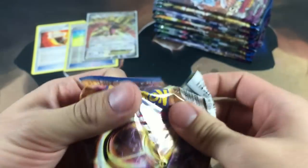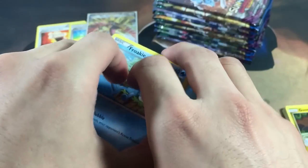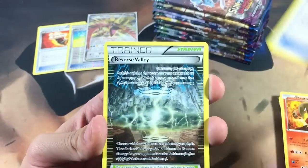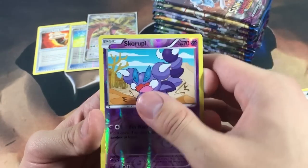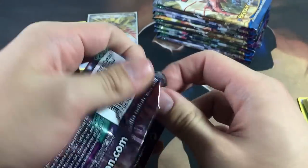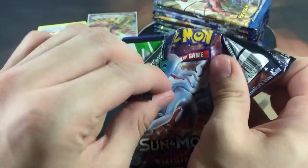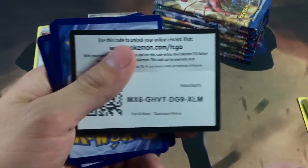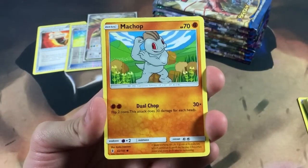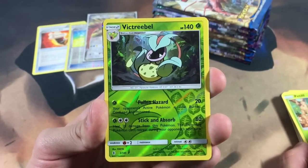If we get a green code for Guardians Rising I'm going straight through, but for Breakpoint you can get Breaks so we'll still do the pack trick. We got a Frogadier — does anybody still play the Greninja deck? We got Skorupi and a Seismitoad regular rare. Our first white code from Guardians Rising — there's a lot of cards I love from this set and barely any ultra rares because they're so hard to pull.